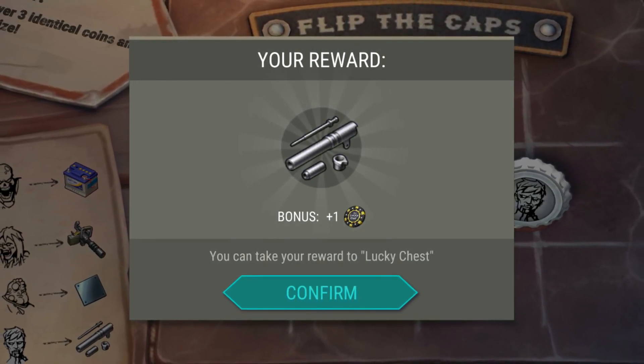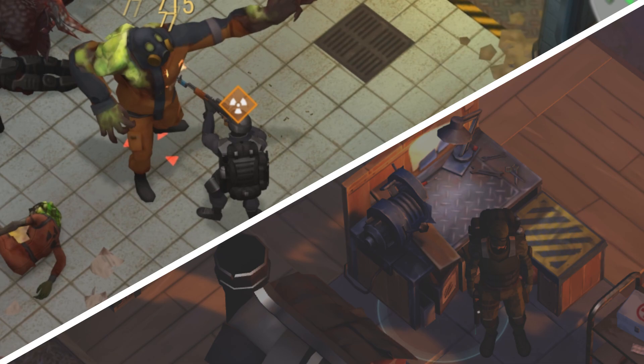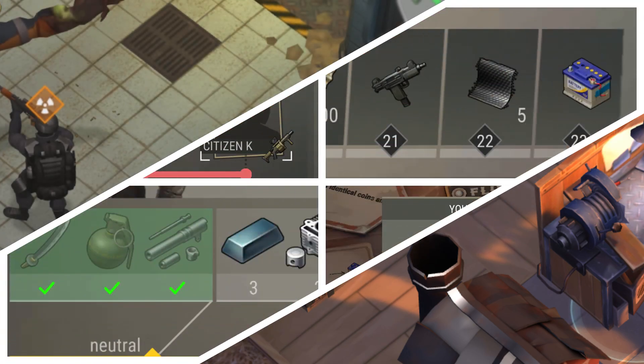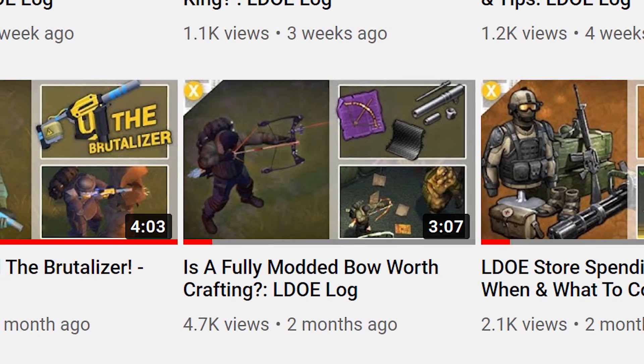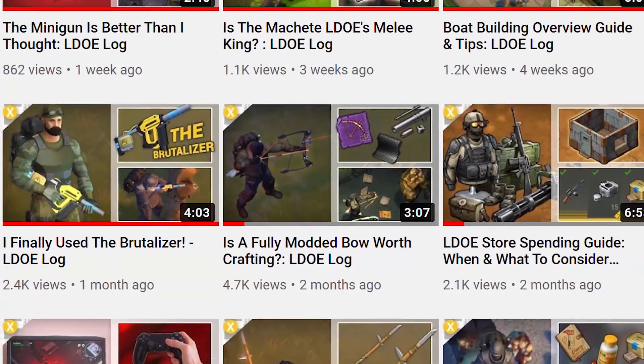The best ways are going to be Bunker Bravo and the Recycler. In review: Bunker Bravo should be completed only when you have some common weapon mods already, and you'll really need to plan out your strategies. The Recycler is something I'd recommend to everybody — as soon as you unlock it, start recycling those one-shot guns to level up your Firearms category. For miscellaneous methods, keep your eyes out during any seasonal update, as there are usually ways to earn factory parts and carbon composite during seasons. Thank you so much for watching — if you're interested in more informational Last Day on Earth videos, I've got over 30 of them in my LDOE Log playlist.